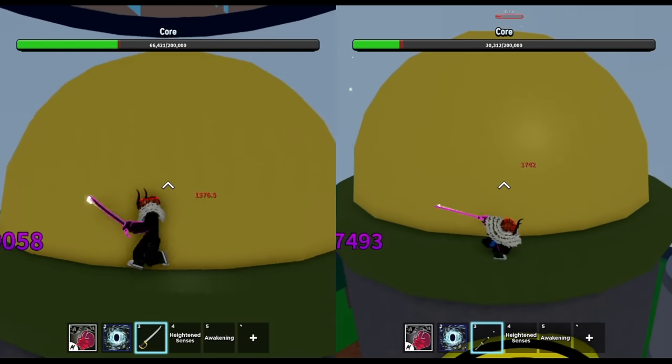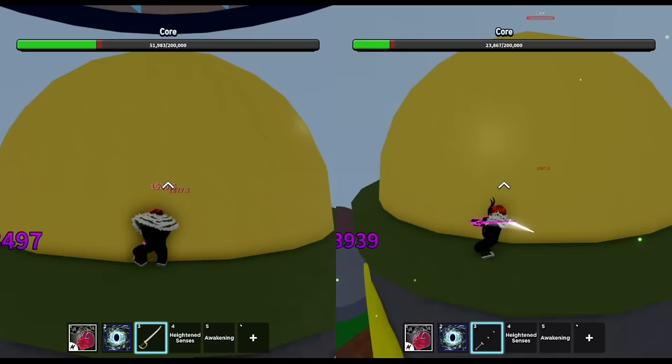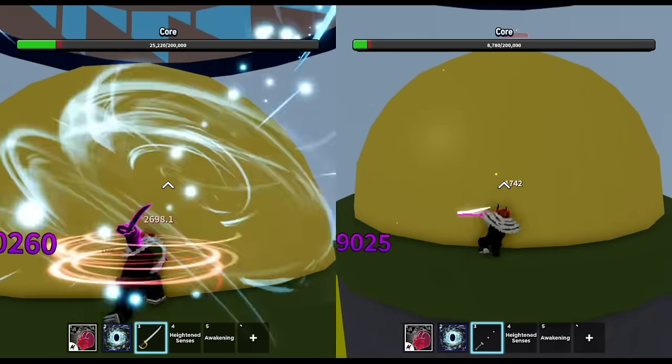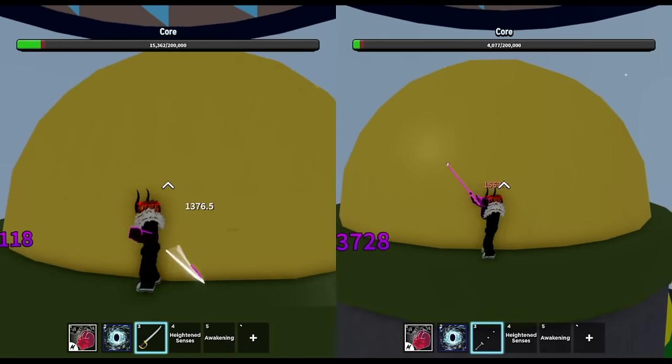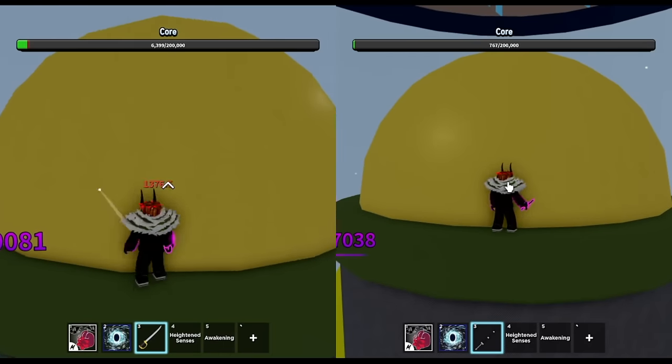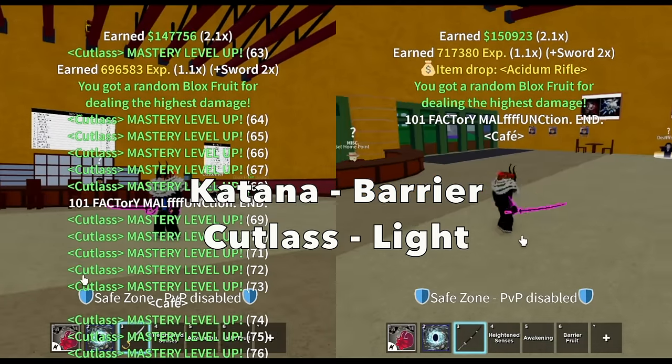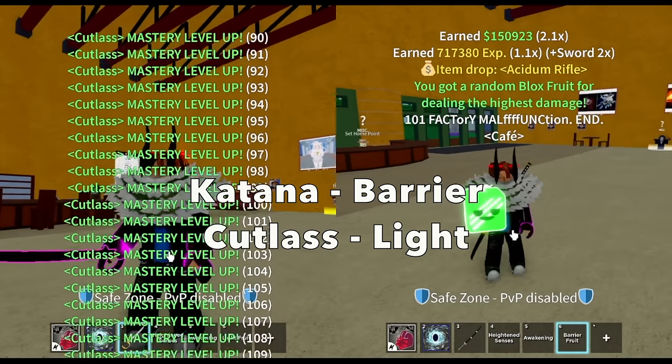The damage for an M1 with Haki and max sword is about 1,400 plus — so it's really low. Almost done here. Can you guess what fruits we'll get? There are lots of fruits here. I'm kinda excited comparing the new Shark Anchor sword to other swords. For Katana, we got Barrier fruit, and for Cutlass, we got Lightflip.